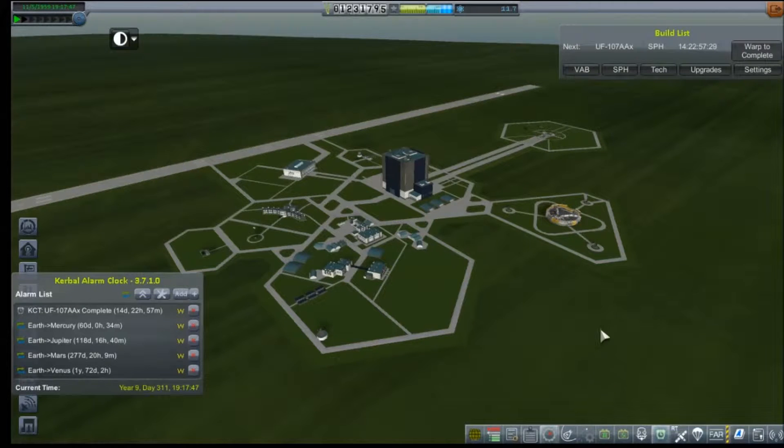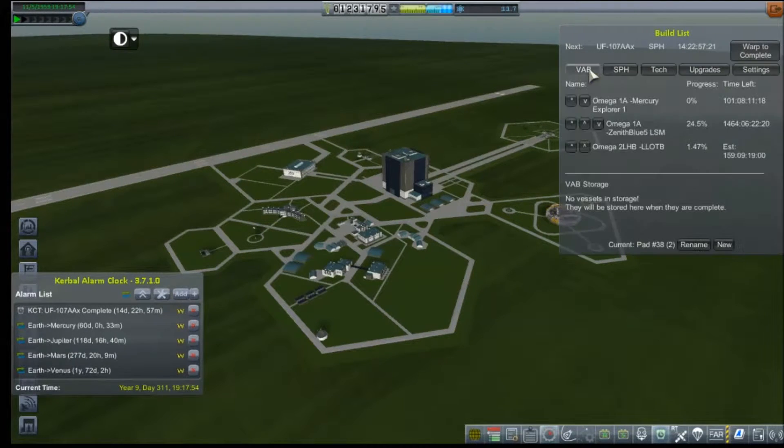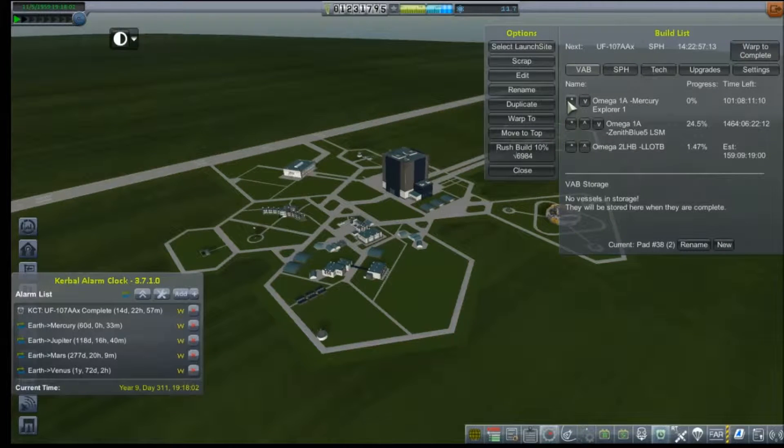Hey everybody, welcome back to Kerbal Space Program RP-Zero. Last time we built out a craft that we're going to try to do a flyby of Mercury. In our VAB build list it's going to take 101 days to complete, which is problematic because our Earth to Mercury window is in 60 days. So we're going to have to rush build the hell out of this thing.